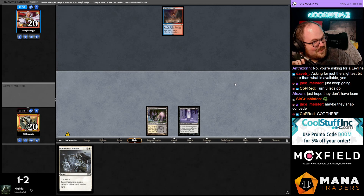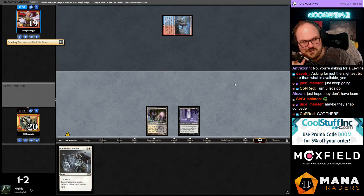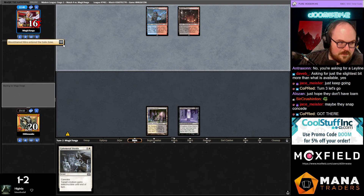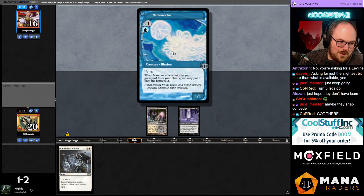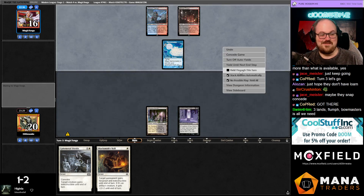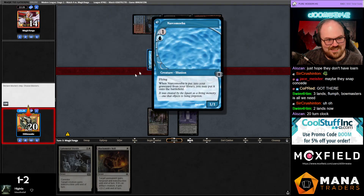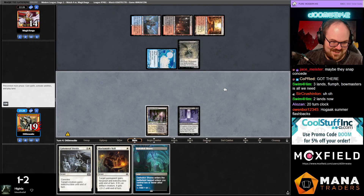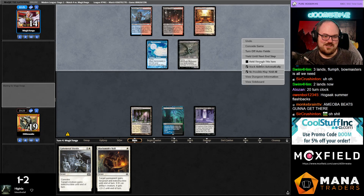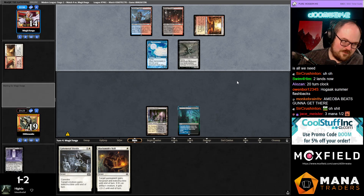Maybe they snap concede — maybe they didn't board any answers for Leyline. We did get there. We're on the hard gas plan. If they play a Prized Amalgam that's a five-turn clock — okay, ten-turn clock chat. Dude, imagine if we lost to one-one beatdowns — that'd be embarrassing. Tome Scour — this is where we're at. I'm off it. We're not dead but this is not going well. The Dredge match doesn't count — nobody plays Dredge, Dredge is unplayable right now. We're actually one-and-two, we're not counting the Dredge match.